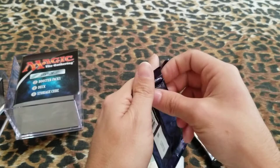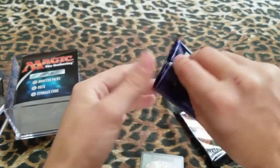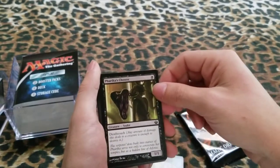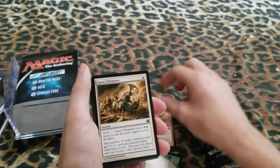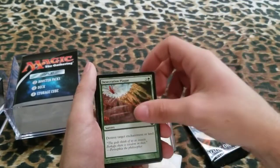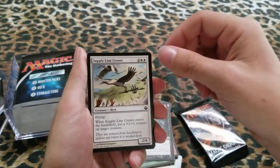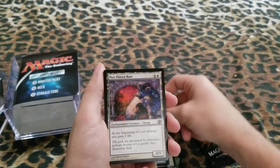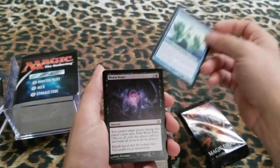Let's start with the older pack now — the Journey into Nyx. This is a really old booster pack. Let's see if there's anything interesting in here. So we got Font of Fertility. Phyrexia's Chosen. Font of Fortunes — if I can even speak. Sigled Skink. Ajani's Presence. Desecration Plague. Starfall. Cast into Darkness. Supply Line Cranes. Rise of Eagles. Visara's Tower Archer. Nyx Fleece Ram. Triton Cavalry. And it's a Mythic.